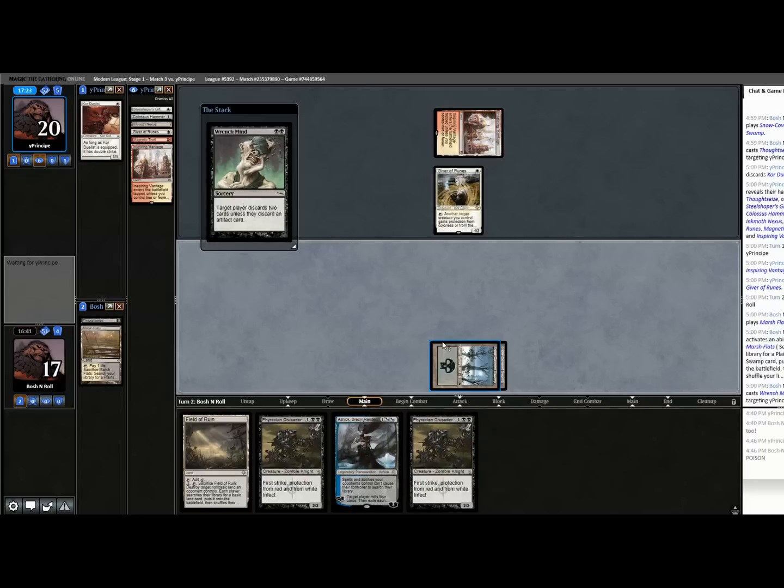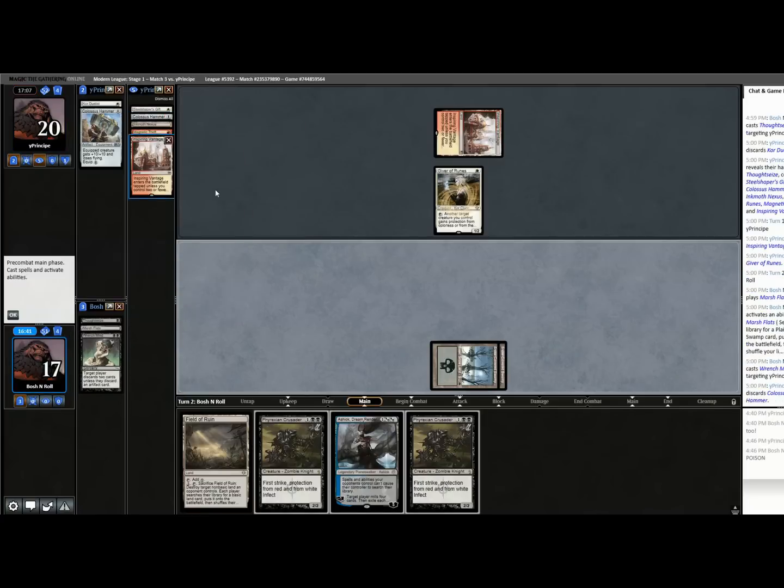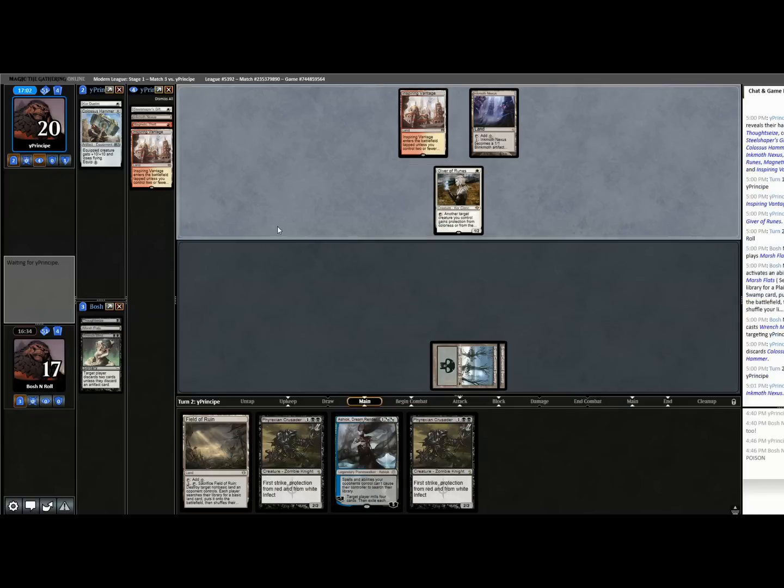I can put my pro-white creature into play. I'm going to take 11 and then put my pro-white monster into play — it gets plus ten, plus ten, and loses flying. No trample confirmed. Oh, they just discarded their Hammer — that's cool. They're setting up for a longer game. I guess not much longer, because next turn I lose now.